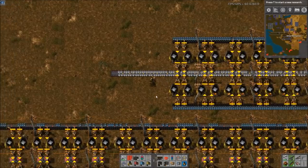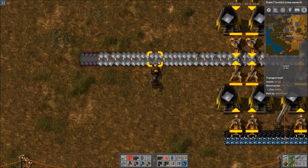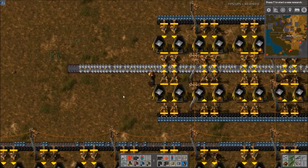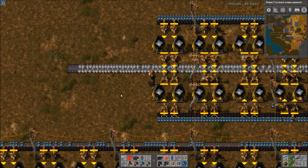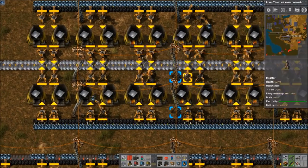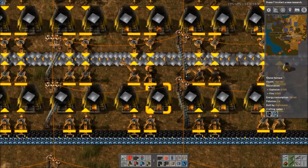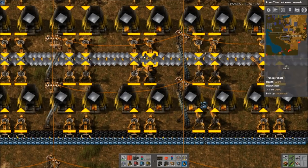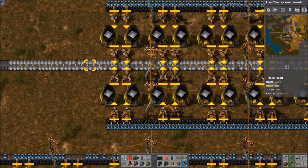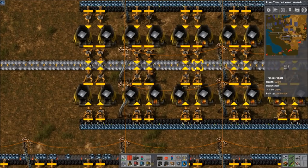Now you'll notice the belt here is not fully compressed — you can see little gaps where items aren't pushed together. This is not a ratio issue; this is an inserter-onto-belt issue. The deal is inserters cannot actually fully compress a belt ever — inserters cannot fully compress a belt inserting onto normal belt of any level. That's just how inserters work.